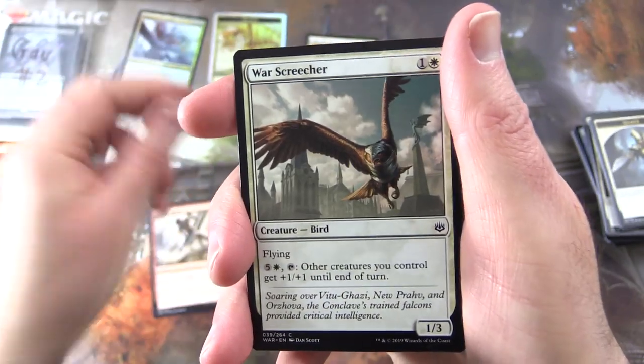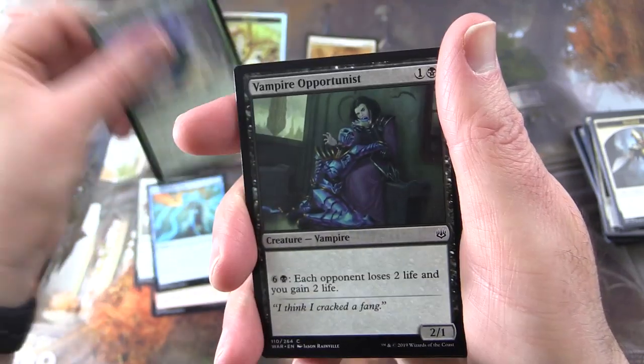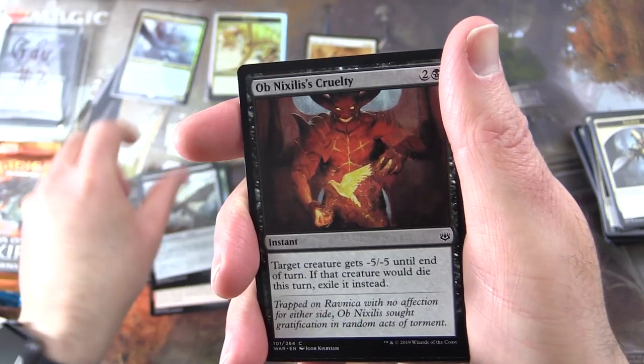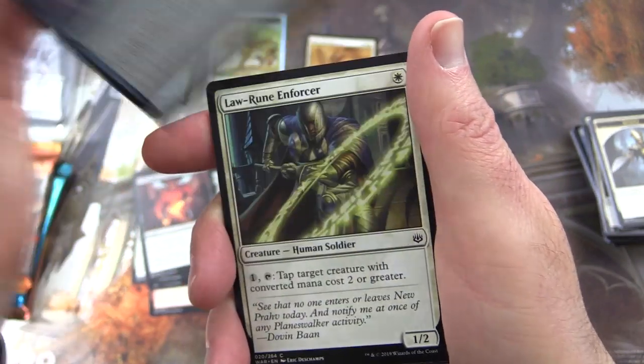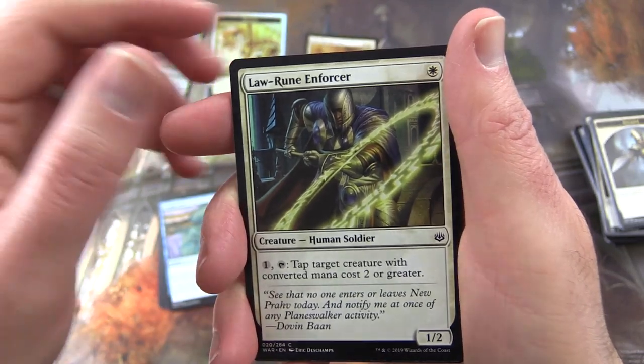Samut's Sprint, War Screecher, Teferi's Time Twist, Forced Landing, Vampire Opportunist, Bloom Hulk, Saheeli's Silverwing, Ob Nixilis's Cruelty, Totally Lost — but we found you, Fblthp, there you are sitting on Nicol Bolas's head. Don't know that's a good place to be.